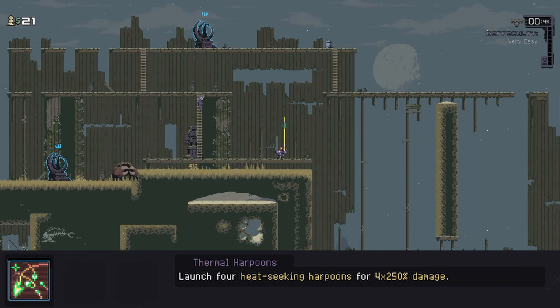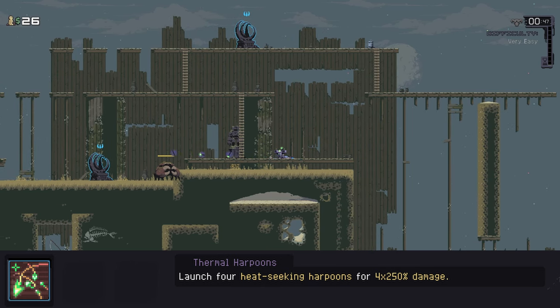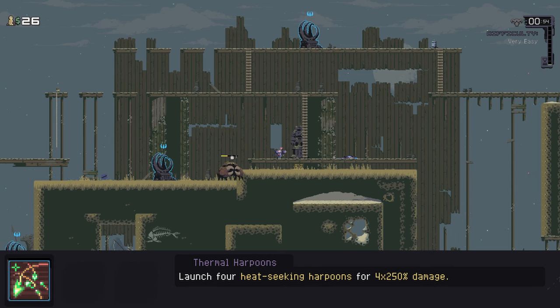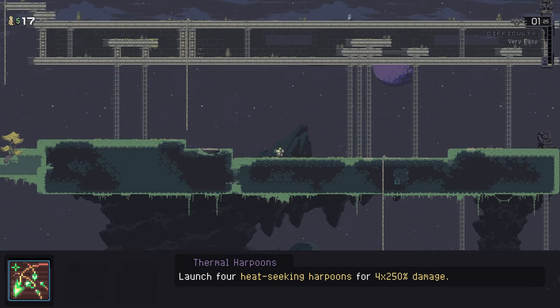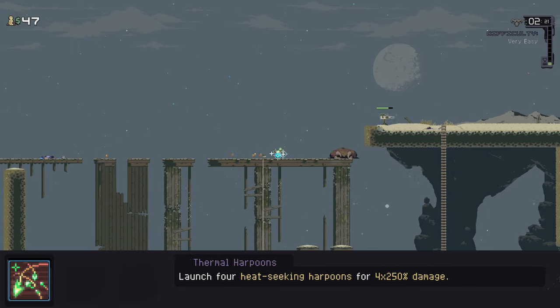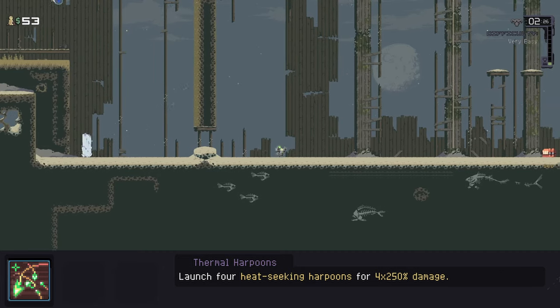Your utility skill is Thermal Harpoons, firing 4 heatseekers, each doing just shy of a mine's damage. They do damage immediately, and since they shoot straight up, you can use this to hit enemies flying directly above you without having to wait for them to lock on. You get locked in place for the animation, but you can offset this by holding jump and activating it in the air, letting you continue to move away and still dish out damage. Additionally, extra firing speed only increases the speed at which the shots come out, which will shorten the amount of time you're stuck in place.